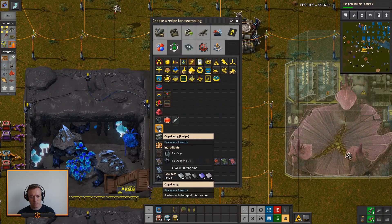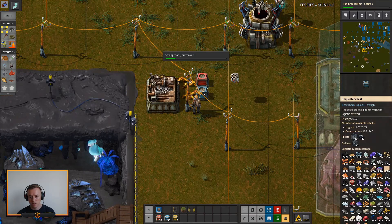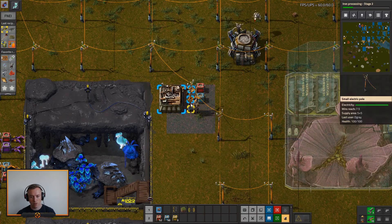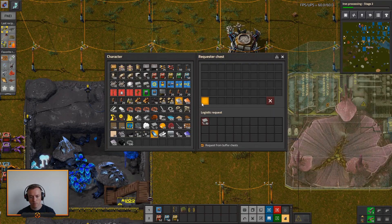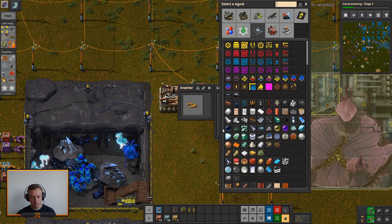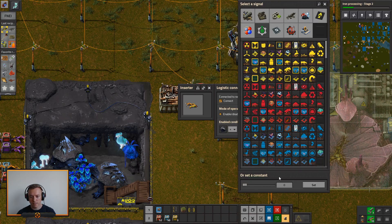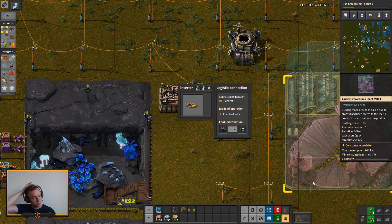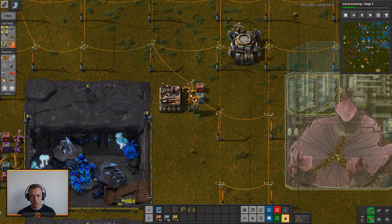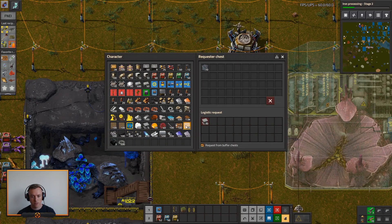You'll take caged orc — normal orcs — get those out. As long as orc is less than, let's say, 10 in storage at all times: if you don't have 10 to be used around the base, you will just get some of these out. Let's just test it — not those, let's test it with these. I'll go in and uncage him. We'll have a cage as well — should be fine.